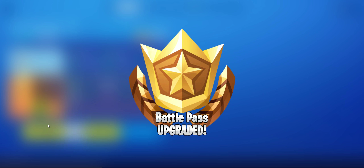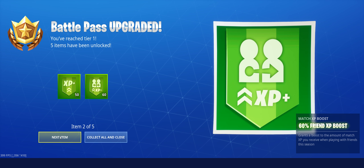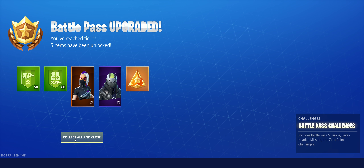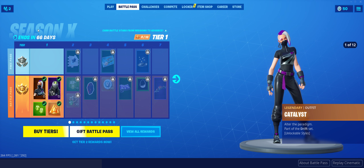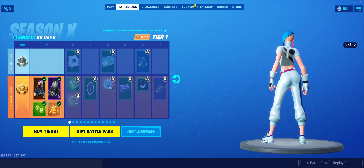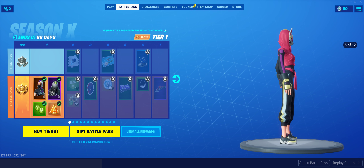So you get a 50% XP boost to start, a 60% friend XP boost, the Catalyst skin, and X Lord — which is pretty much Rust Lord from I think season 3. We also get Battle Pass challenges. First up, the Catalyst skin — doing a full spin. This might be the female Drift skin. Yeah, that's pretty cool — the ball's blacked out.